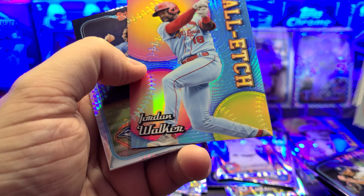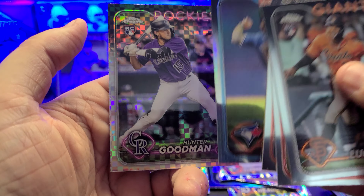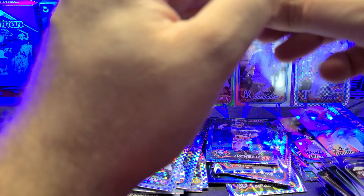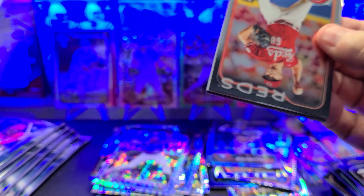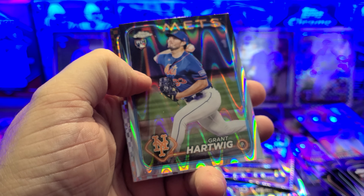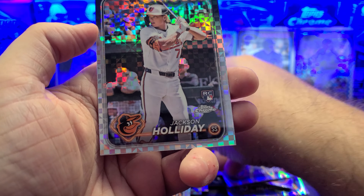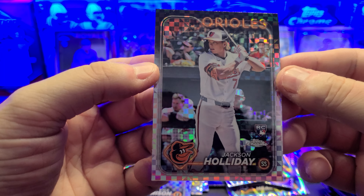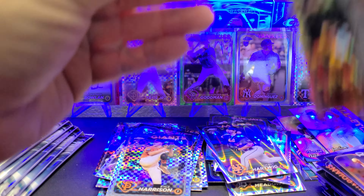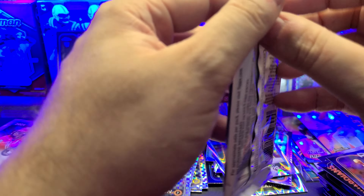Marco Luciano to start off box three. Jordan Adams, Bryce Harper, and an all-etch of Jordan Walker — not numbered. Bichette and Hunter Goodman rookie. Is this a rookie box? Dear God, I hope so. Carson Spiers, Jose Ramirez, Gleyber Torres, Grant Hartwig. Kyle Harrison — good pitcher. And right there: Jackson Holiday. Boom, just like that.